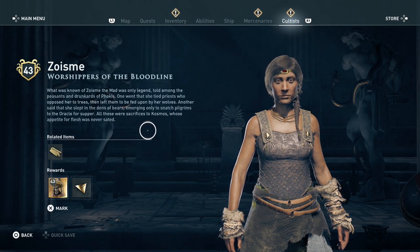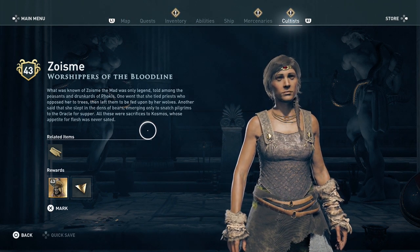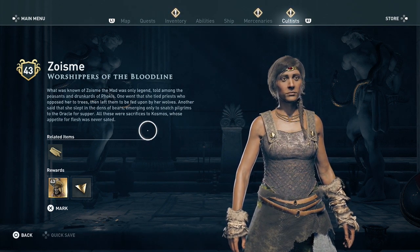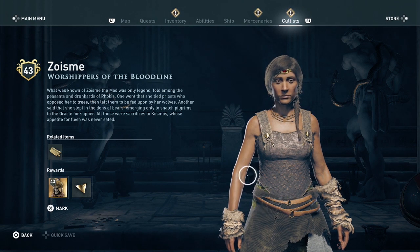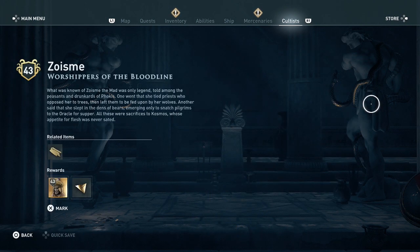What was known of Zoysma the Mad was only legend, told among peasants and drunkards of Phokis. One story went that she tied priests who opposed her to trees, then left them to be fed upon by her wolves. Another said she slept in the dens of bears, emerging only to snatch pilgrims to the oracle for supper. All these were sacrifices to Cosmos, whose appetite for flesh was never sated. She's scary - I like her jewelry though. Scary. Can I mark her?